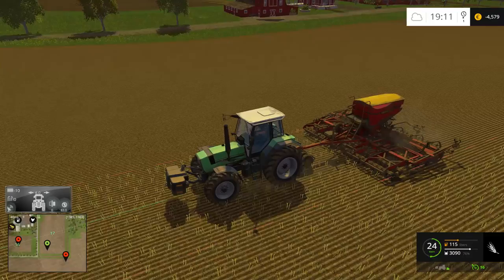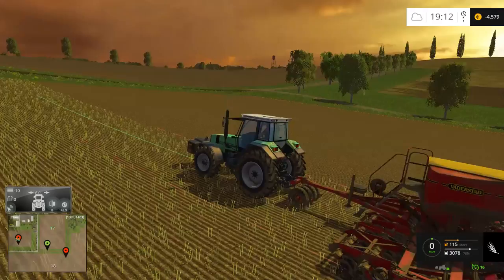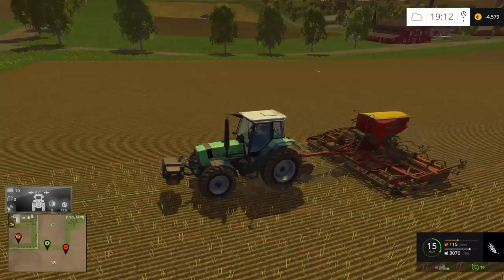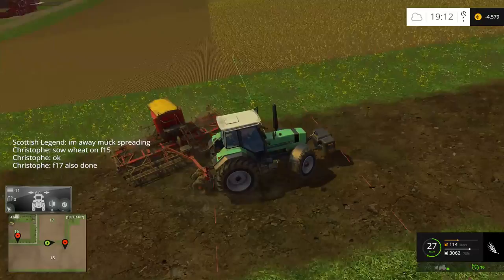I would have liked to see them increase the terrain detail as well. They've increased it a little bit but when it gets right down to it, it pretty much looks the same as 2013. Would have been nice. Also, I would have liked to see them at least add soybeans as a crop type — I think that would have really added to it.